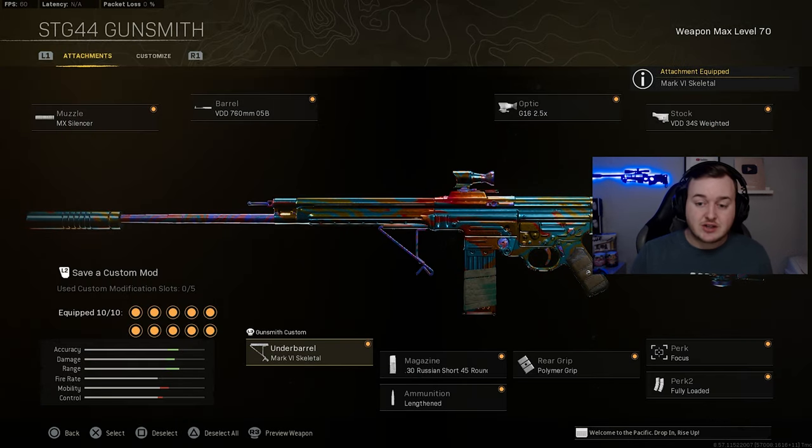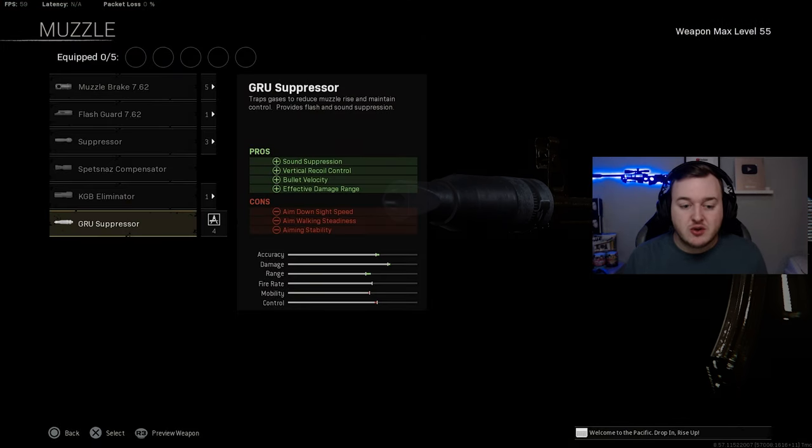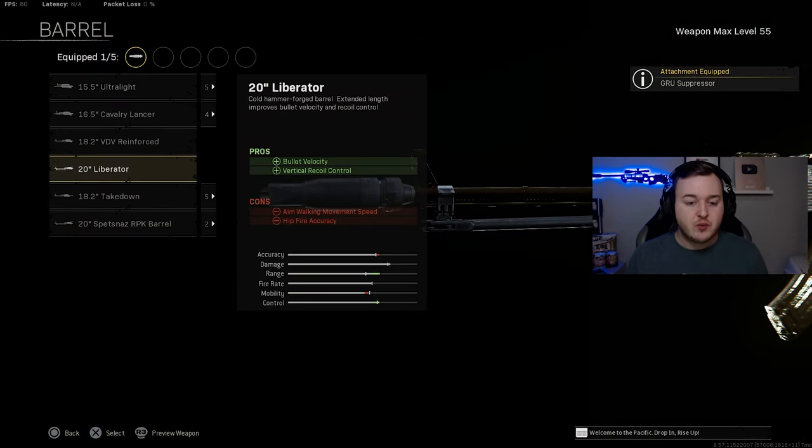Next up is the Cold War AK-47. This weapon is still really good despite getting a slight nerf. For this build, the muzzle is the GRU Suppressor for sound suppression, vertical recoil control, bullet velocity, and effective damage at range. Recoil control is improved, bullet velocity helps bullets travel faster, and effective damage at range makes bullets stronger for medium to long range gunfights.